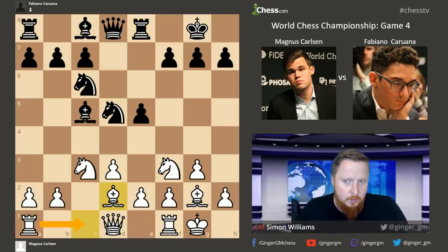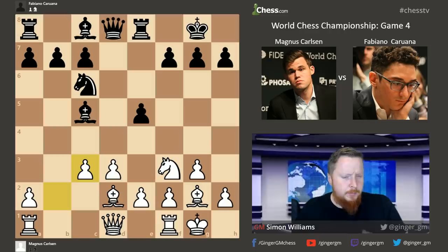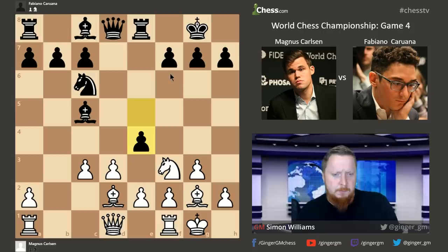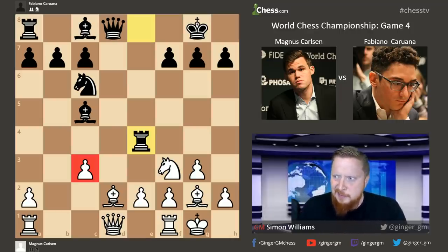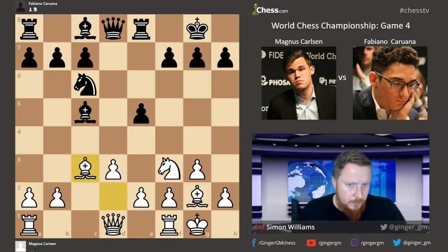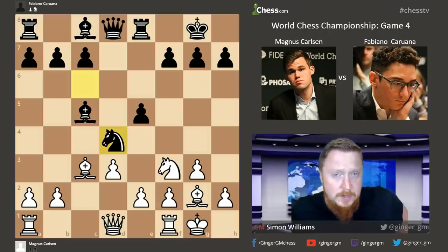Now knight takes C3 — that knight was a little bit loose there. Pawn takes would be positionally desirable, bringing a pawn towards the centre, giving a very nice central position. But there are moves like E4 you have to watch out for, and this immediately splits up white's pawns — leaving an ugly straddler. So instead, Bishop takes C3, placing pressure, and now we see black's plan: Knight D4, as we've discussed. This position has actually already been seen before.